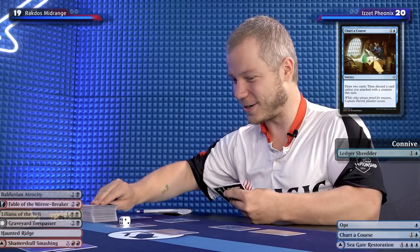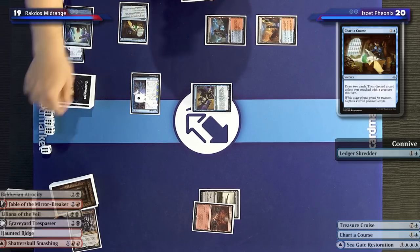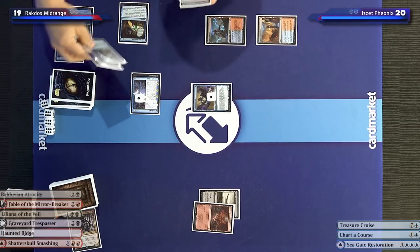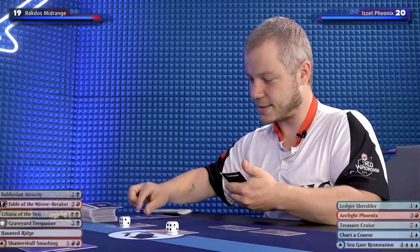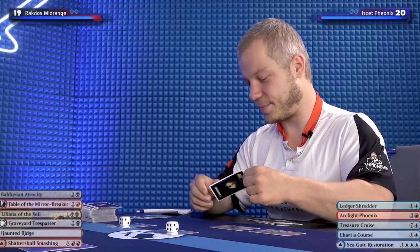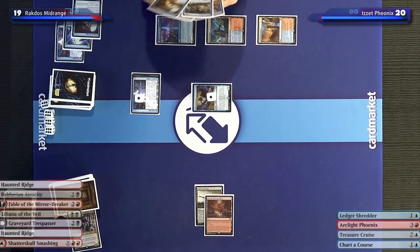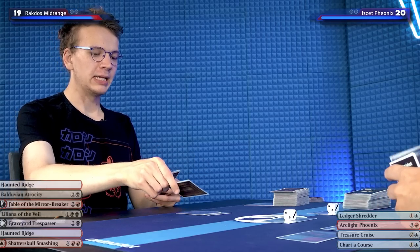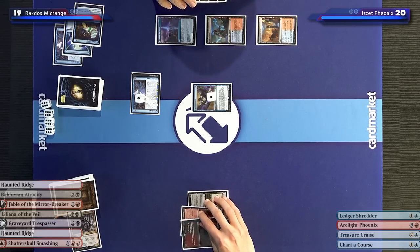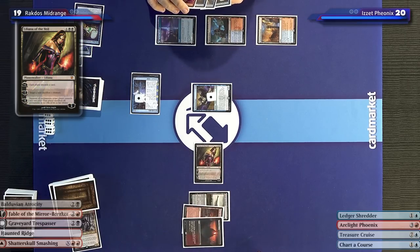For my next trick, I'm going to play a tapped Restoration land. I'll untap and take my draw. I'll play Haunted Ridge entering untapped because I control two other lands. And now is as good a time as ever to show off one of those brand new cards. I'm ready — I'm going to make Tuffle discard. Feel the wrath of Liliana! Sacrifice a creature.